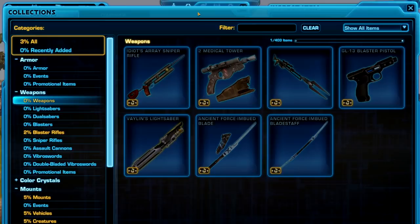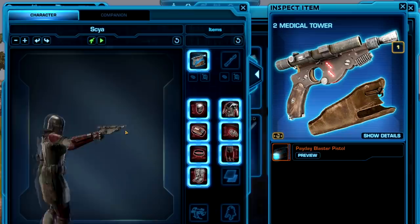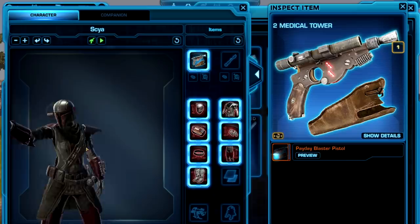There are also two new weapons available for preview on the PTS. It doesn't look like they have their final names yet. The first one is called Two Medical Tower in the collection, but when you go to the items it's actually labeled the Payday Blaster Pistol, and I have a feeling that's probably what it's going to be called. It's kind of a funky shape — pretty weird looking, but pretty interesting. Not quite sure exactly what they were going for.